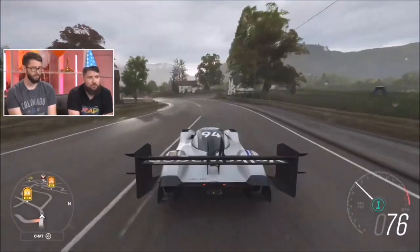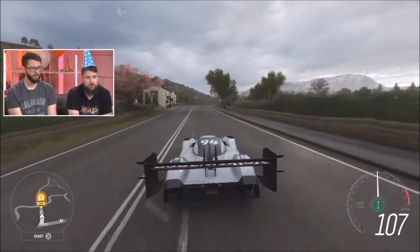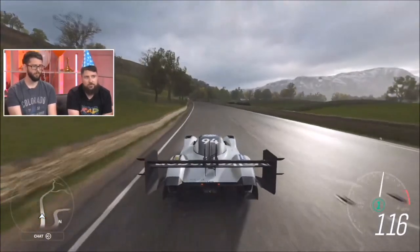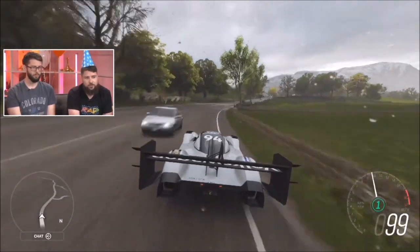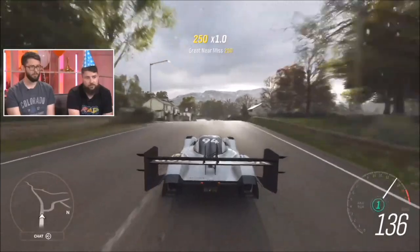Pikes Peak goes between 9,000 and 14,000 feet, so the air is really thin up there — hence all the aero on it. When you bring this down to sea level it makes more downforce but has way more drag. We're running it in the Pikes Peak trim, but our Horizon 4 map is roughly at sea level, so it makes a lot of downforce but is quite draggy — it tops out about 150 mph, but it will go around the entire map at 150 mph.